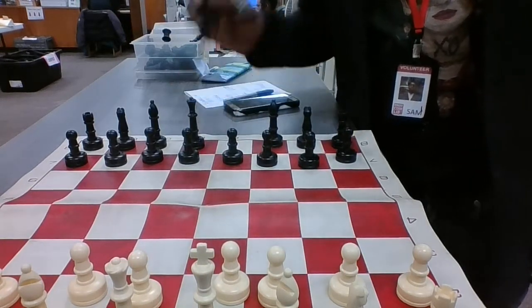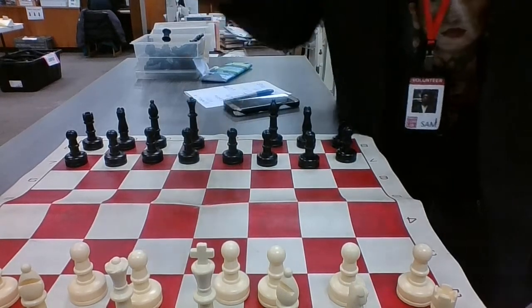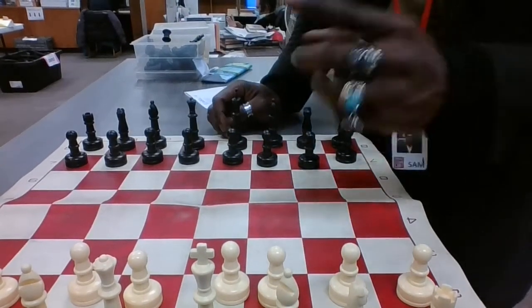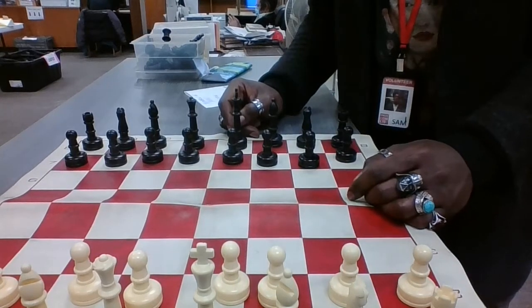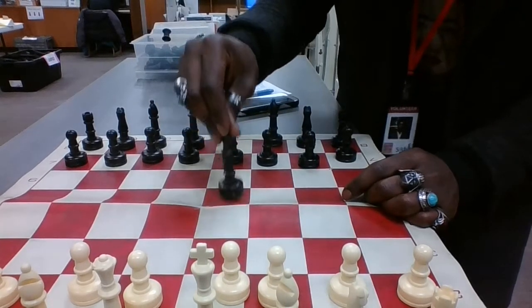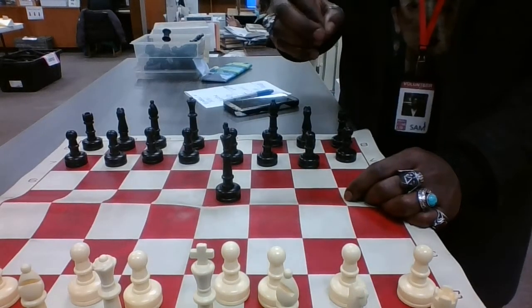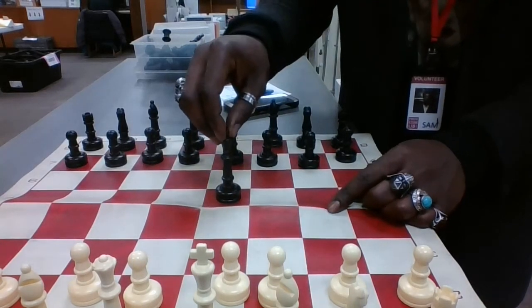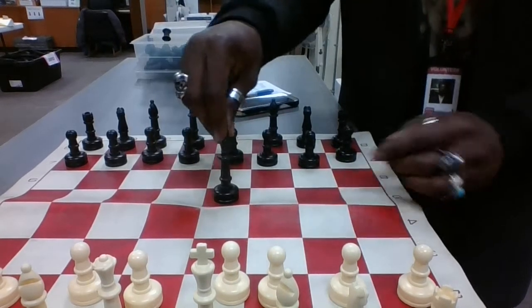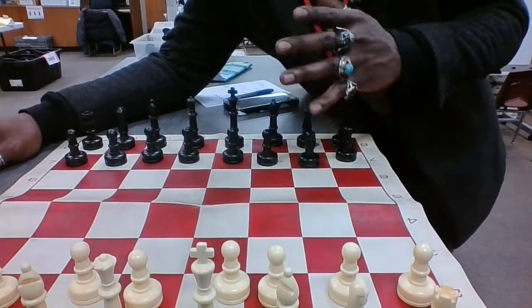Next, we're going to learn the most important piece on the board — the King. The Queen goes on D8 on one side and D1 on the opposite side. The King goes on E8 and E1 on the opposite side. The King moves in every direction — forward, backwards, side to side — but only one space. As long as you move it one space, it can move forward, backwards, side to side, or diagonally in any direction. The game revolves around the King.